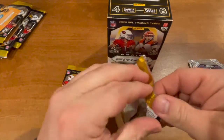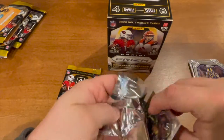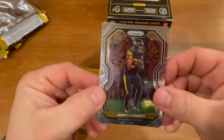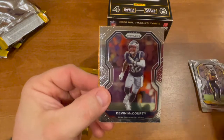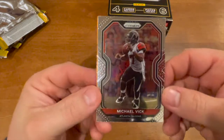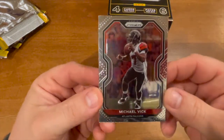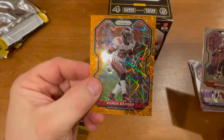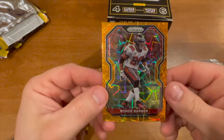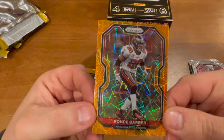We have a James Conner, Devin McCourty, Michael Vick — what a card, have not pulled him at all, nice looking card. And we have a Ronde Barber orange — that is a sweet looking card right there. Absolutely, I'll take that.